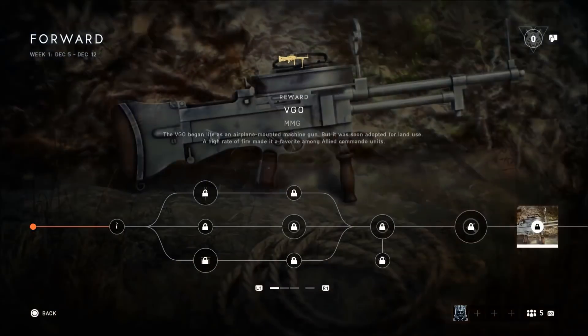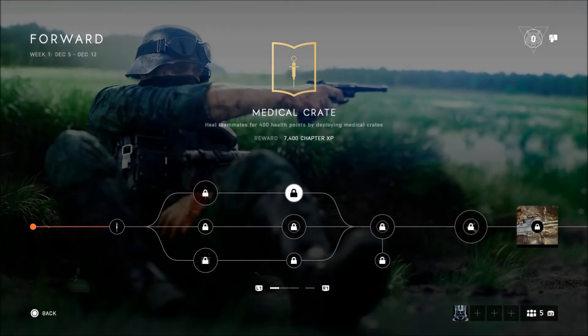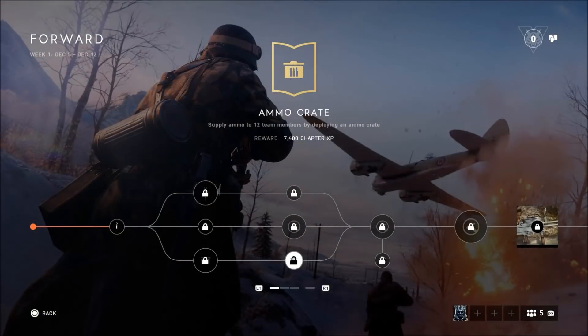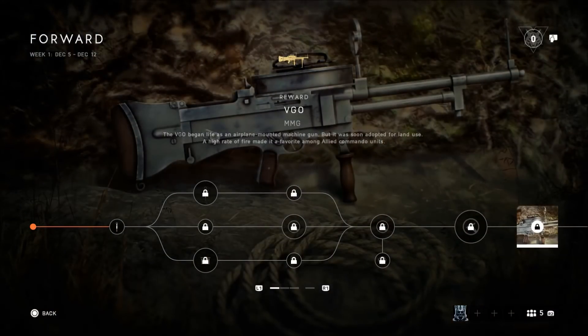You're also going to unlock a weapon. You can choose which path you want to go — the top path, which is easy; the middle path, which is normal; or the bottom path, which is more difficult. At the end you have to do a final assignment, and you can choose one that gives you a bunch of XP before completing the final one to unlock the final weapon.